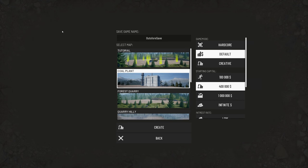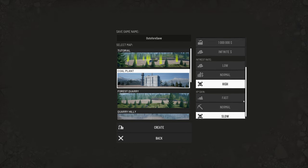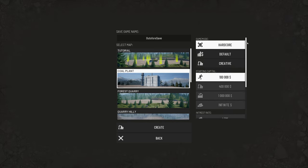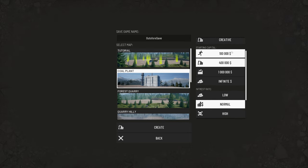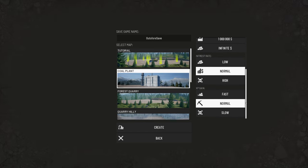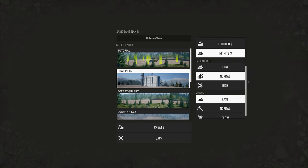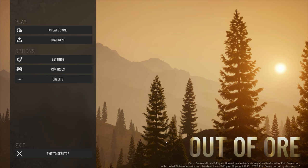With the new system you can click on create game and see all the lists for the new maps. The new map is the coal map. There's a hardcore mode where you are not allowed to change any settings — it's the hardest mode available. In default mode you can change and adjust everything: interest rate, money settings, XP gains — whatever you need to match your play style.